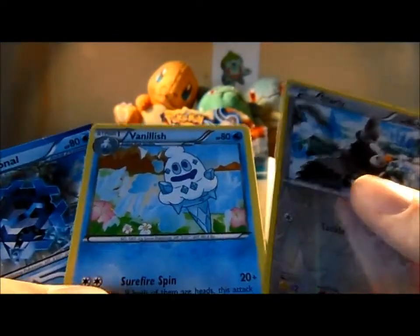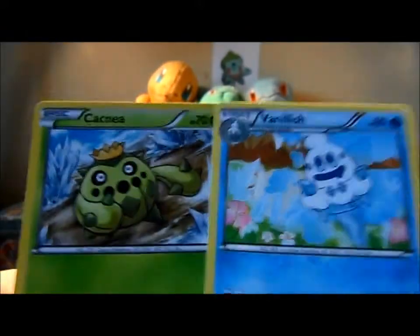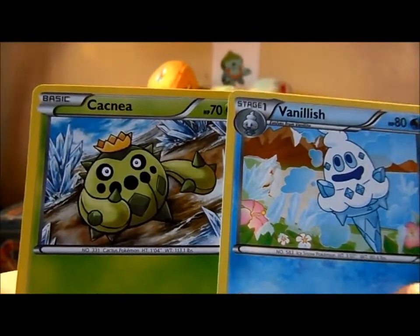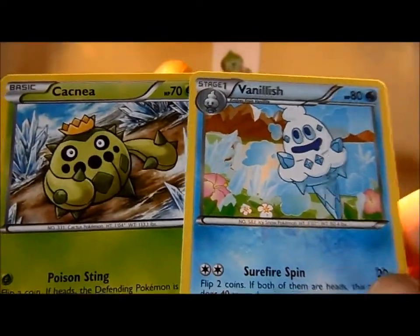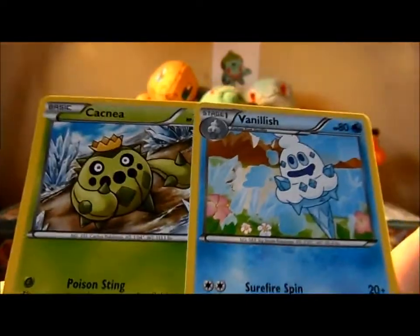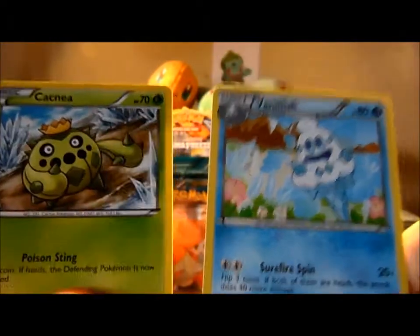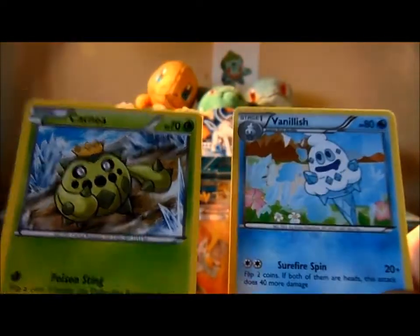Vanillish is pretty funny looking. Cryogonal — I've never been a fan of Cryogonal, I don't know why. I think it's between these two. Cacnea just makes me chuckle when I see it — reminds me of Digimon. And Vanillish is an ice cream and it looks pretty funny. Oh, this is hard.